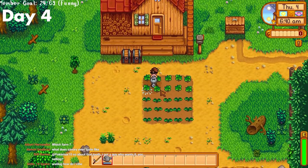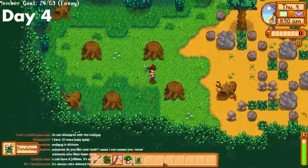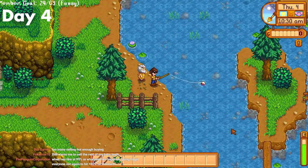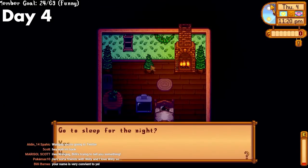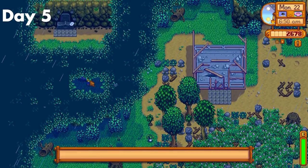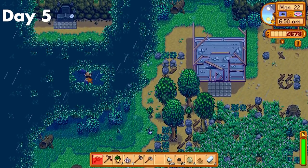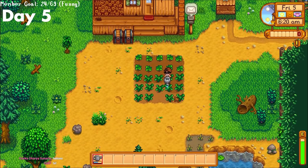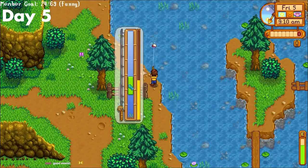Day 4, I watered all my crops, then looked around my farm and collected all the forageables I would need for the first community center bundle. After that, I just went fishing again. These earlier days are kind of repetitive, so I'm going to go through them pretty quickly. On day 5, I woke up to the sound of a meteorite, but I actually couldn't find it — it was barely visible from behind the tree line in the top left near grandpa's shrine. Besides that, I watered my crops and then headed back to the fishing lifestyle.